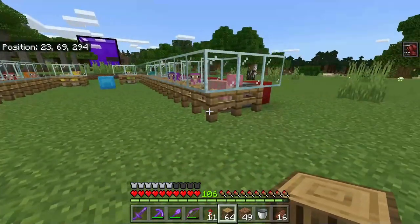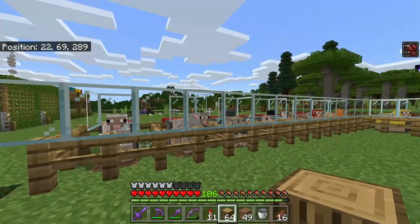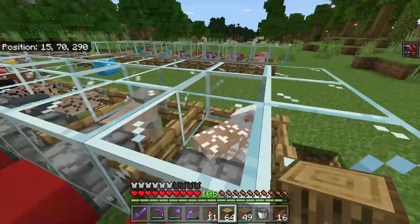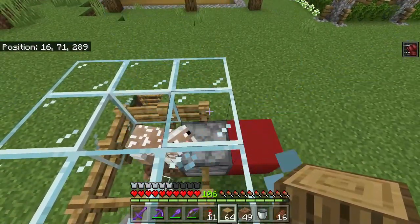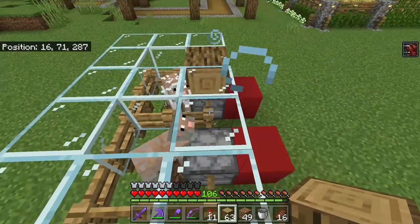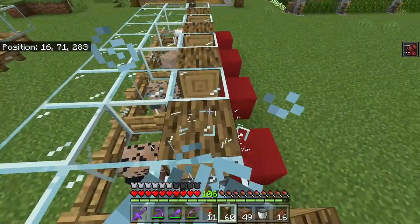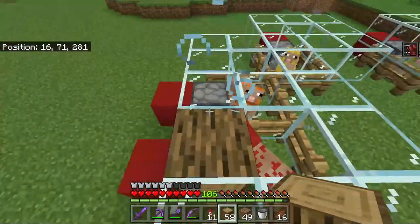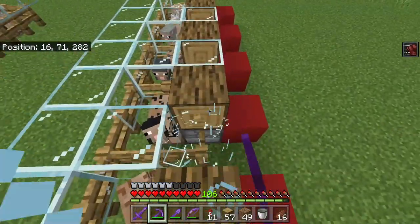So that's better. We don't have glass all the way around, but we do still have a bunch of glass on the top, which still doesn't quite look as good as I would like. So I'm going to replace the glass on the backs here with some oak. This time I do have to be kind of quick, because the sheep can get out above the dispenser if I leave that open for too long. I'm going to replace the whole back wall with oak, including between each of the sheep.